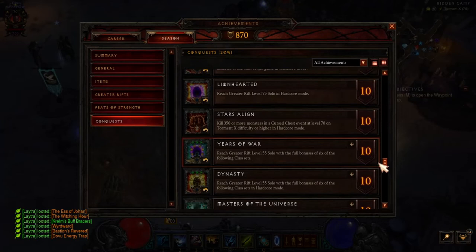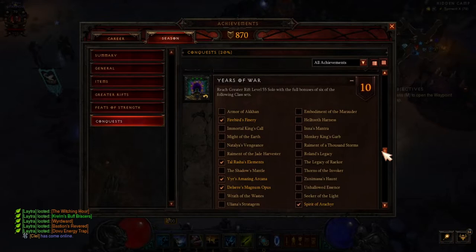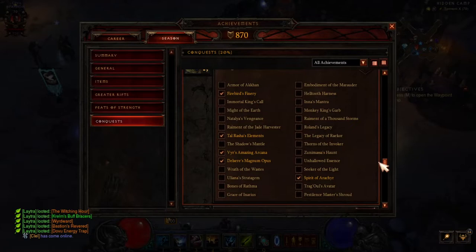You do have to make another character. If you can get a friend to power level you, that would be great. But if you can't, save all the cow sticks — the bovines — that you can find, and keep them for your new character. When you make a new character, you can make a cow level and go in there and level. That'll really help you level fast.